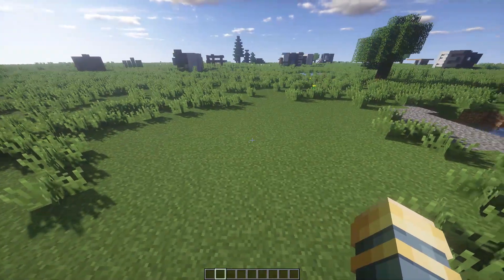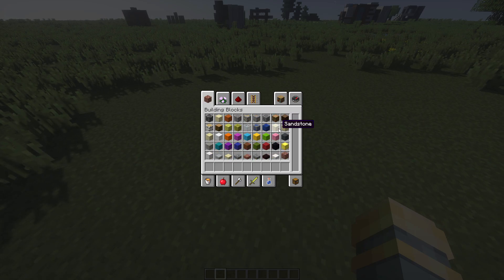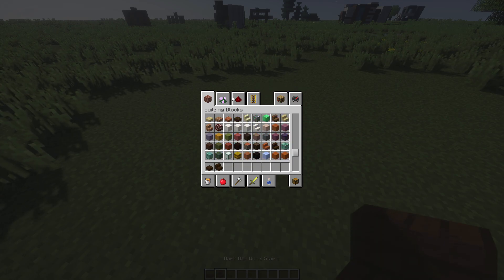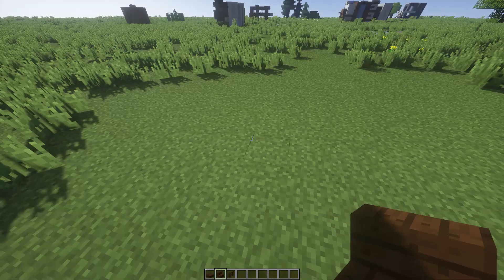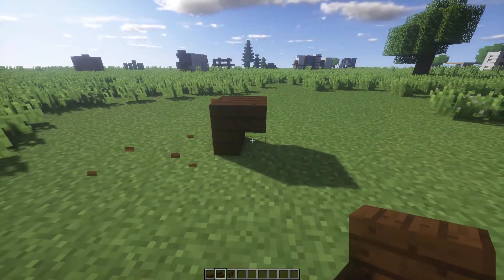Alright guys, so first things first, what you guys want to do is grab dark oak wood stairs and slabs, and then a dark oak wood fence.